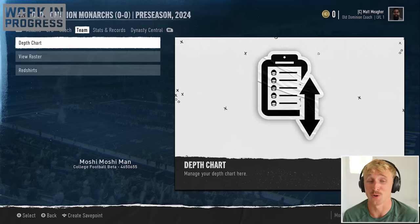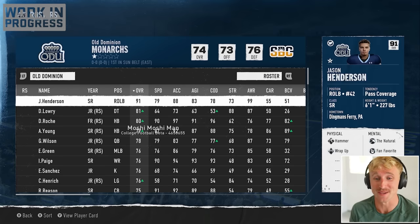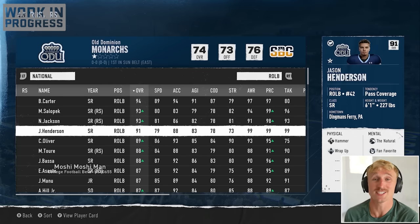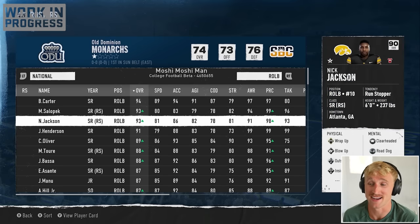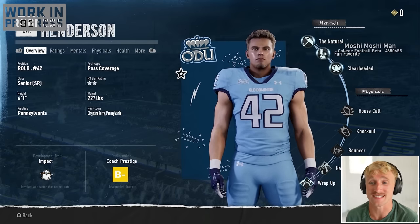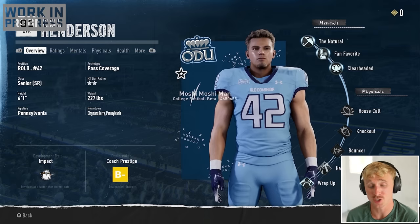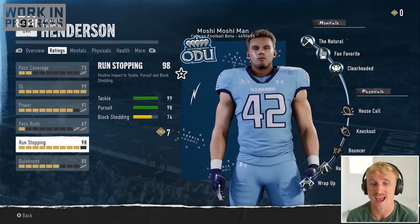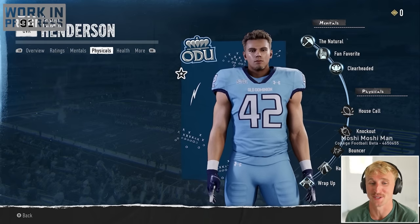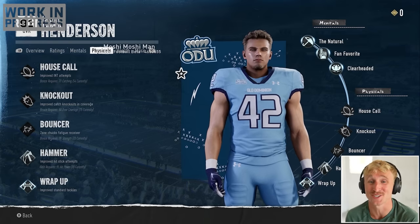First things first, I know nothing about Old Dominion. What kind of players do we have? Jason Henderson! Old Dominion's got a 91 overall linebacker — that might be one of the best linebackers in the game. He's the fourth best linebacker, behind Nick Jackson, Matt Salopec, and Barrett Carter. He was a two-star in high school and is now a senior at Old Dominion. He develops at a faster rate than normal — a pass coverage linebacker with 99 IQ and 98 run stopping. He's got the natural, fan favorite, and clear-headed mental abilities, plus house call, knockout, bouncer, hammer, and wrap-up on his physicals. This guy's a stud.